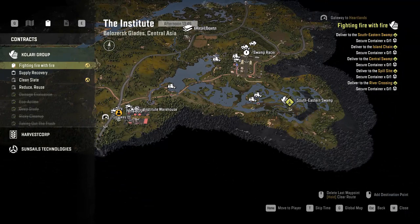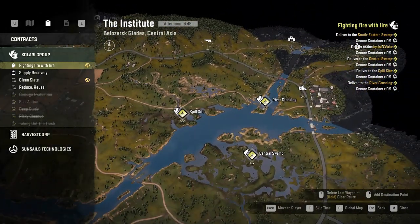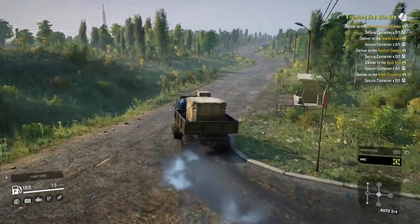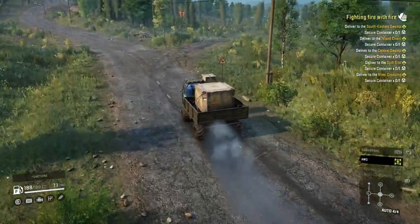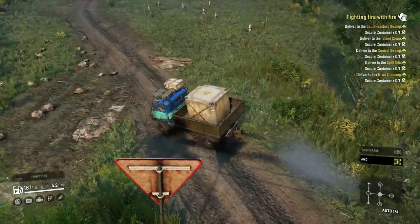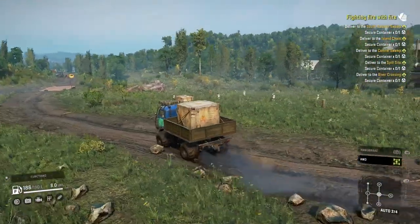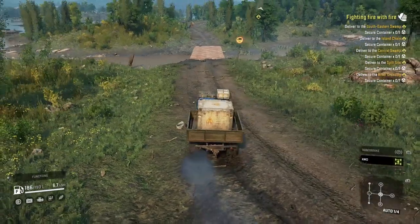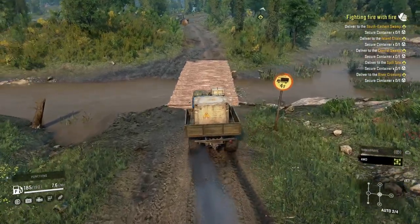Here are the points we have to go to: Southeastern Swamp, Island Chain, Spill Site, River Crossing, and Central Swamp. We are going to start off with the Tatra 805. We have a few trucks up in front of us — the Kirovitz K7M up there. We got this bridge which we created. I can't even drive this thing straight whatsoever.